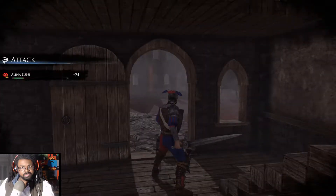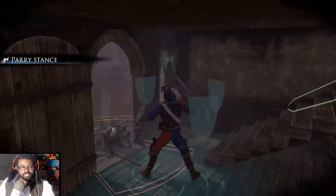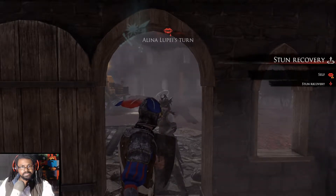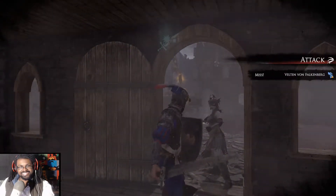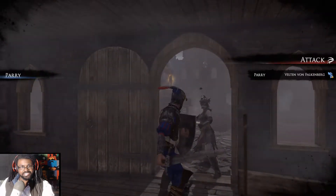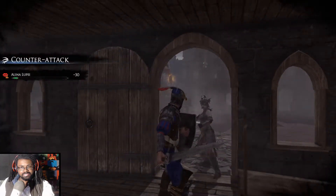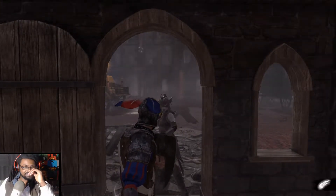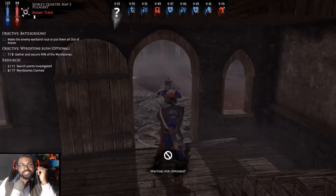All right, perfect. Get parry stance up and we're good to go. She's up. Now we need to see if we can get two parries in a row — that's the next skill we might put on our engineer.